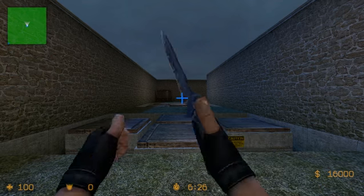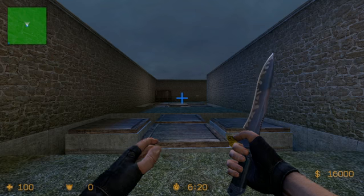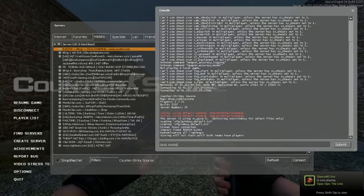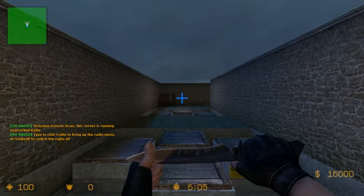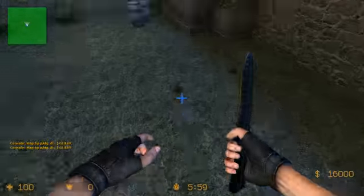Hello there, today I'm going to show you all how to b-hop. First thing I'm going to do is show you the binds you need that are essential for b-hopping, which is bind wheel down plus jump. I'll have these binds in the description below. This allows you to jump every time you hit the ground, which is essential for b-hopping — otherwise you wouldn't be able to hop at all.